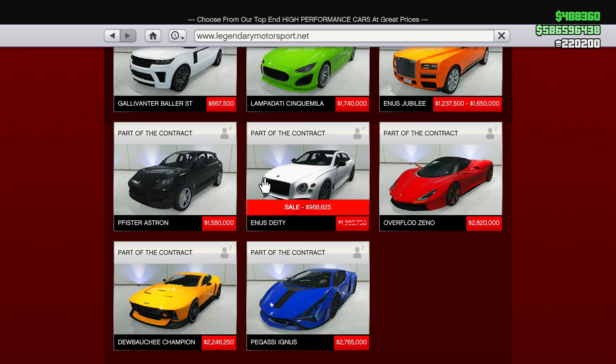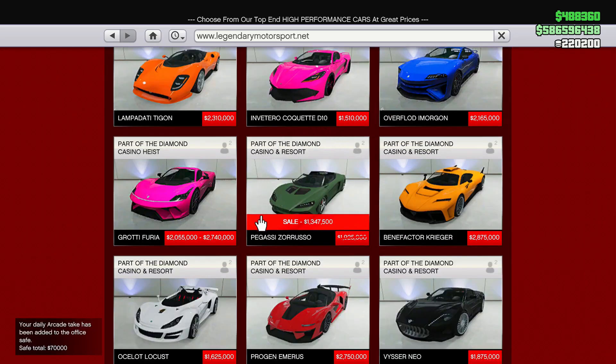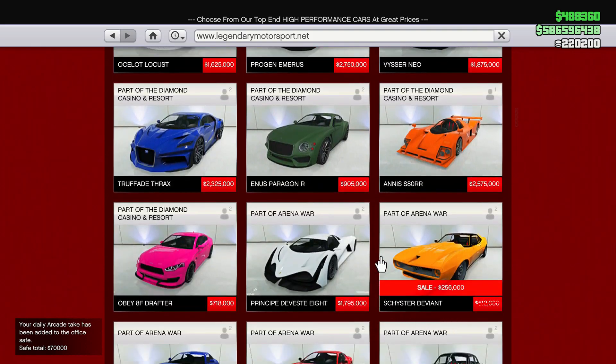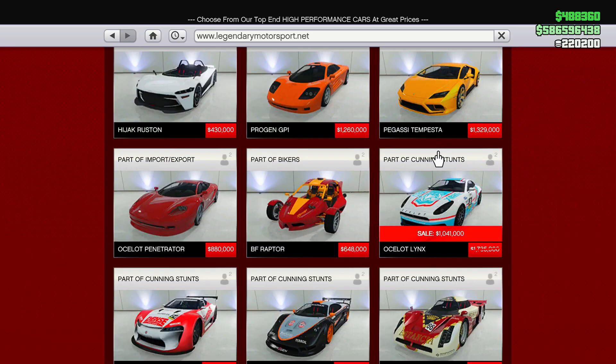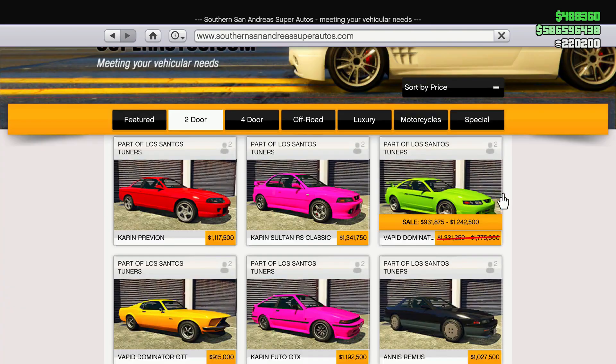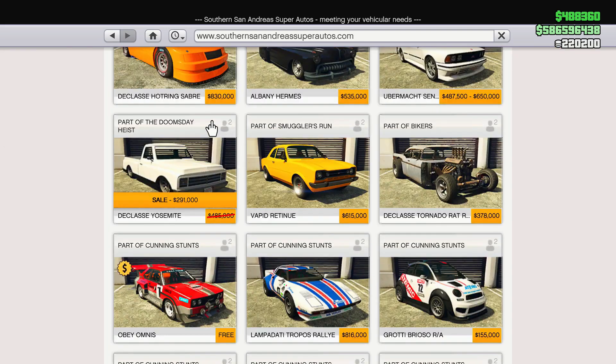On Legendary Motorsport we're going to have the Ennis Daita, the Pegasi Zaruso, the Deviant, the Ocelot Lynx, and the Furore GT all on sale. Heading over to Southern San Andreas, we're going to have the Vapid Dominator and the Declasse Yosemite on sale as well.